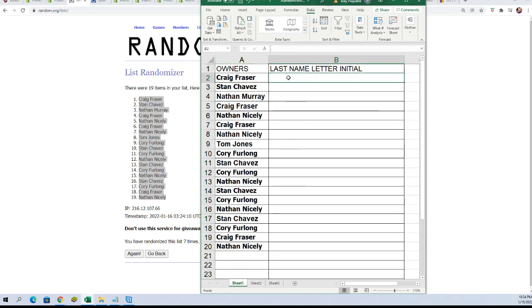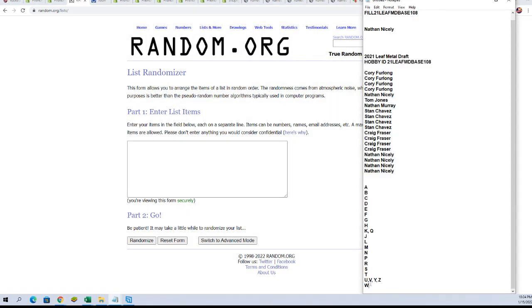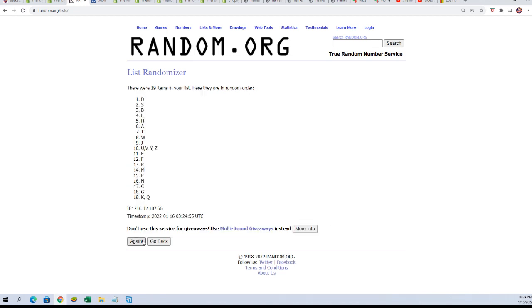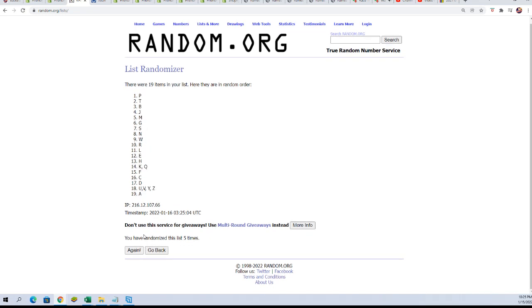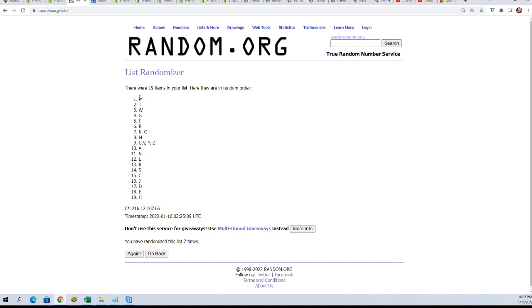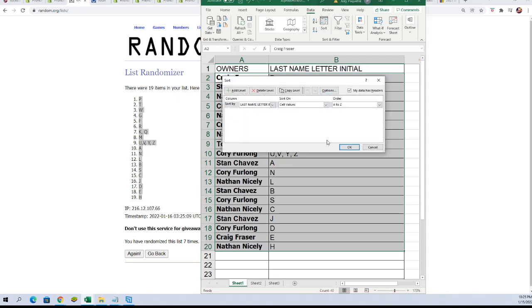Now it's time for the big last name letter initial random — seven times. Lucky number seven. Good luck with D for the big S, Corey. Good luck everybody in the box break. And I'm just going to put this in alphabetical order by the letter.